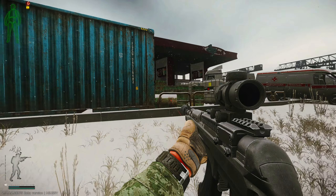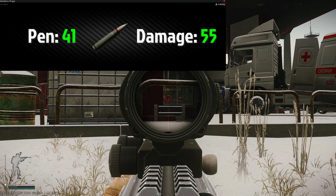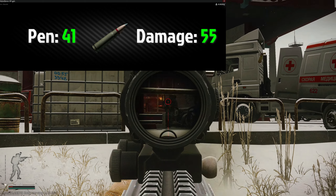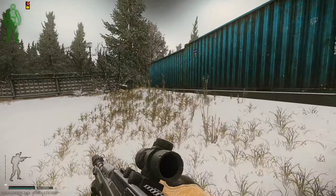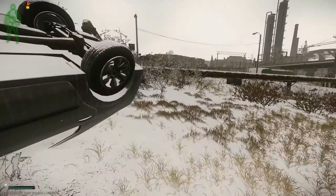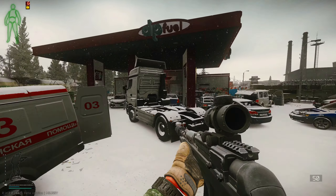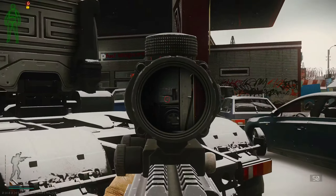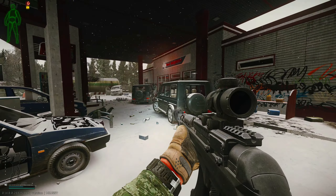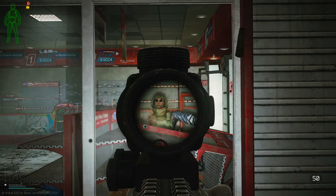At last, if you have level 4 traders, you can get the 762x39 PP, which is the best 762 you can get from traders this wipe. It has 41 penetration and 55 damage and should go through a class 4 plate with ease. Although OPSKS still has 0.03 better MOA and a slightly faster muzzle velocity, it's not noticeable in action and it's also more expensive. With all these changes to the guns and mods, I personally don't see much difference between the two guns anymore, and I can confidently say that SKS is now as reliable as OPSKS — but that also comes down to personal preference.